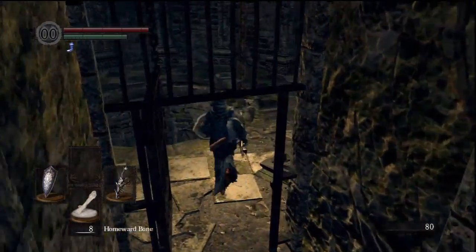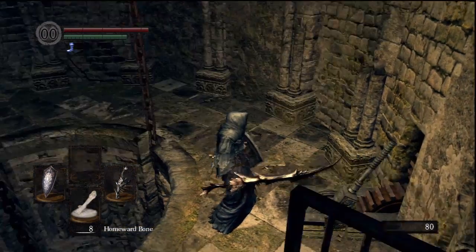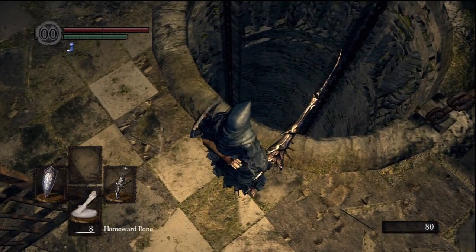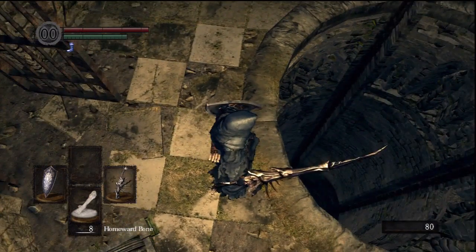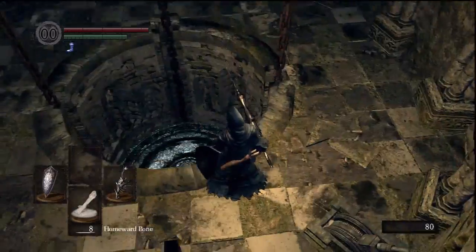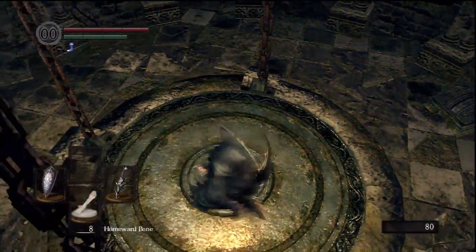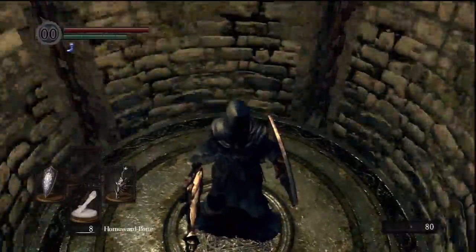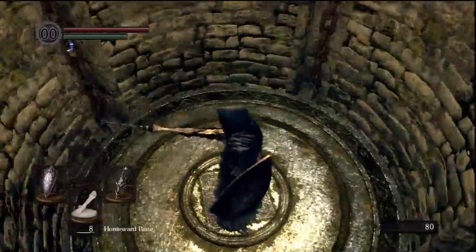Just keep in mind that the path I'm showing you here involves opening one shortcut. If you haven't opened the shortcut yet, be sure to check out my New Londo video showing you how to open it. You can do it anytime in the game — it's not very hard. I did it with a level 4 character. All you need to know is where to go and where to run, and once you open that path it's very easy to get there.